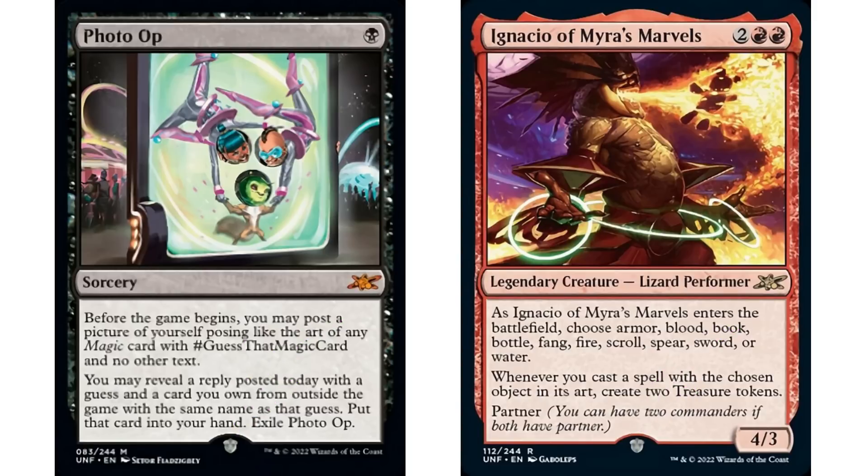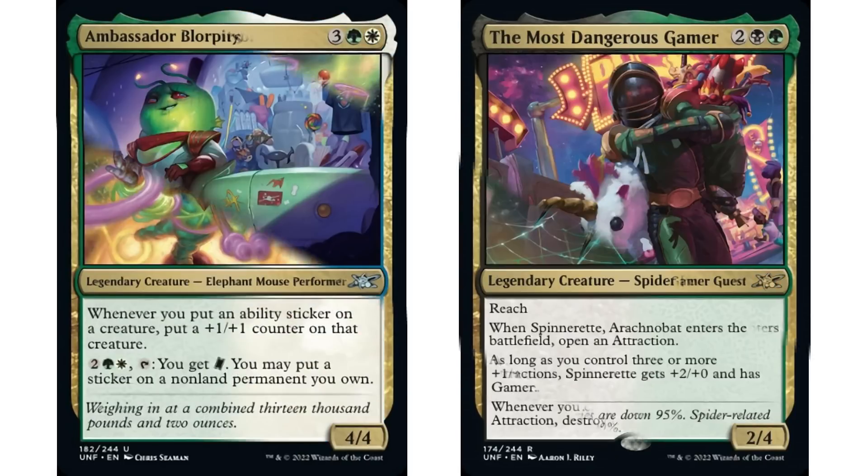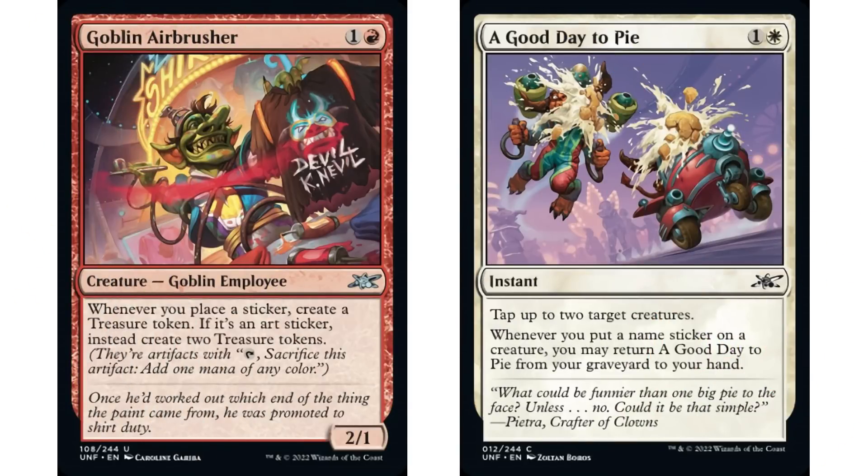So yes, the sticker commanders and those attractions - a lot of that is legal in Commander. There's going to be a lot of stuff that people don't like about this set. As I talked about in my last video, I'm not a big fan of the attraction thing, and I'm really not a big fan of the sticker thing. A lot of people commented saying 'what's the big deal with stickers, you can just replace them with counters' - I don't know about that. I saw cards specifically referring to name stickers or art stickers.